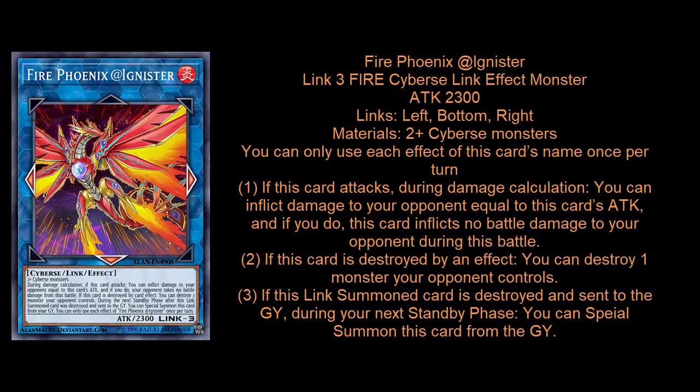The first, second, and third effects are all hard once-per-turns, but you can use them all in the same turn. First effect: if this card attacks during damage calculation, you can inflict damage to your opponent equal to this card's attack, but if you do, this card inflicts no battle damage during that battle. Second effect: if this card is destroyed by an effect, you can destroy one monster your opponent controls. Third effect: if this Link Summoned card is destroyed and sent to the graveyard, during your next standby phase you can Special Summon it from the graveyard.